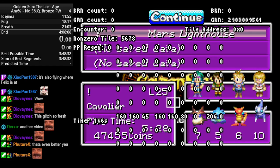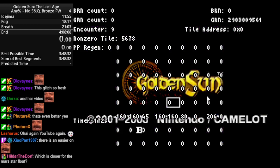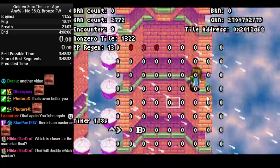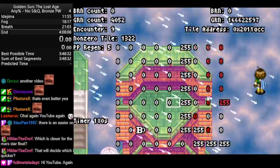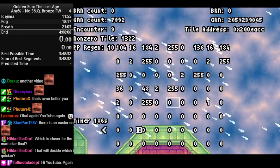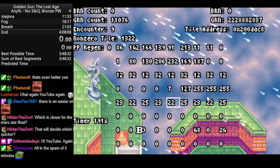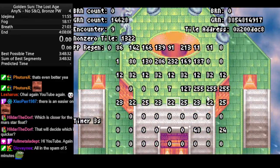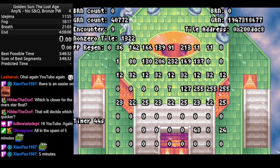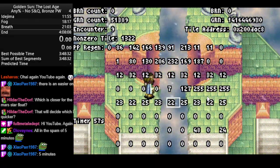Believe it or not, we found an even easier method to skip the Doom Dragon. Same deal as before — hard reset, then load in, pull out of bounds. And now I'll just run up-right into this wall, hold up for a little while, then left for literally a tile, then hold up, and then we're done. Let's see how long the Mars Star takes to show up. It takes about the same amount of time — I mean, what do you expect? There you go.